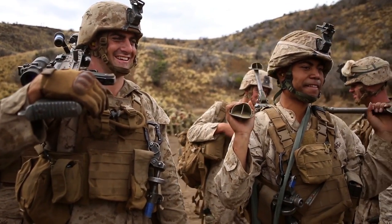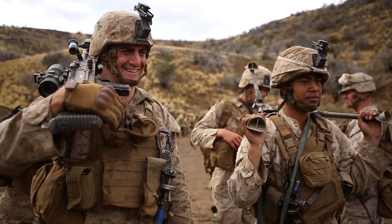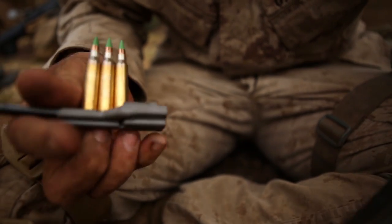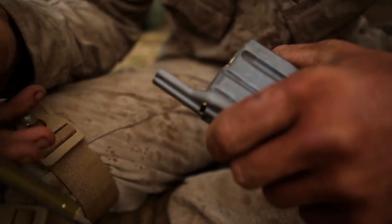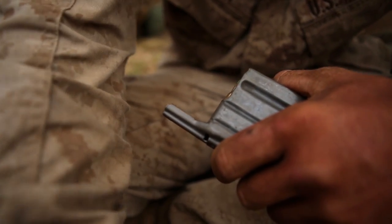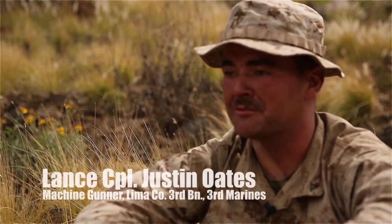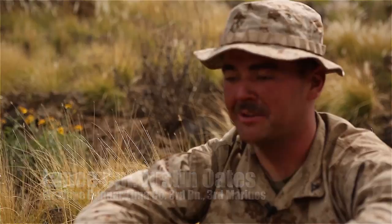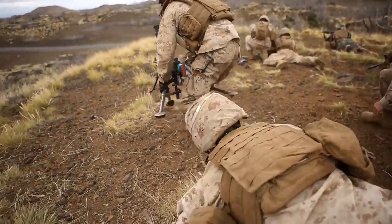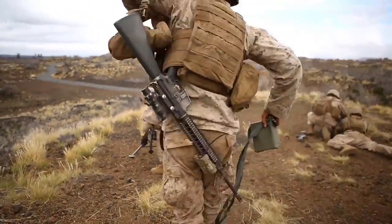You start off in the assembly area — everybody's keyed up, ready to go. You get the call to move, you run up about 500 meters to your first support-by-fire position, with a squad of riflemen in front of you carrying extra ammo. They set all the ammo down, you get the gun set up on the tripod just below the crest of the hill.